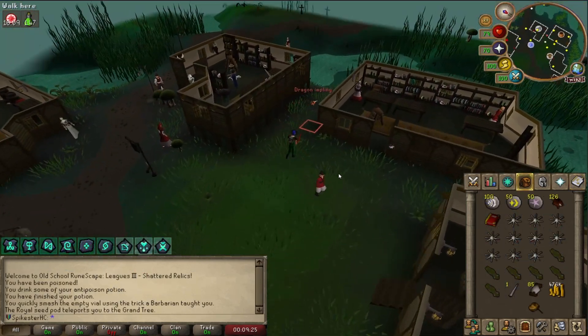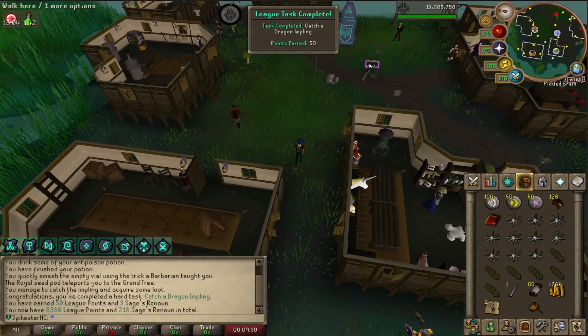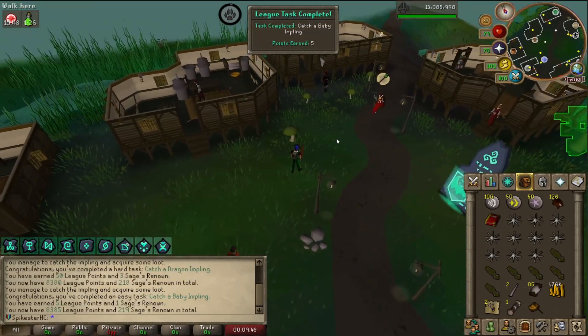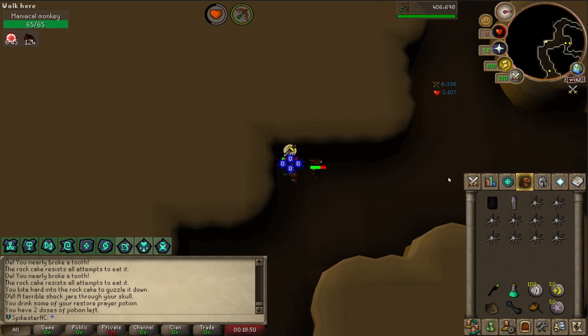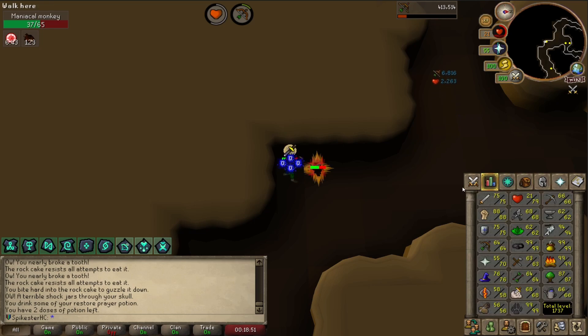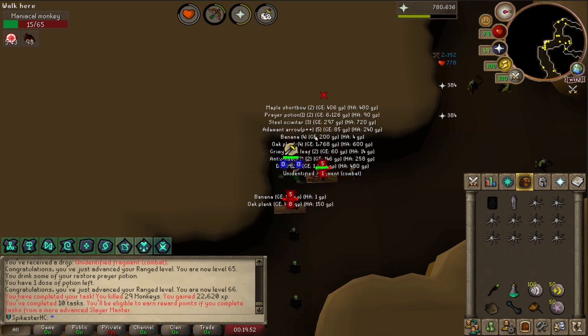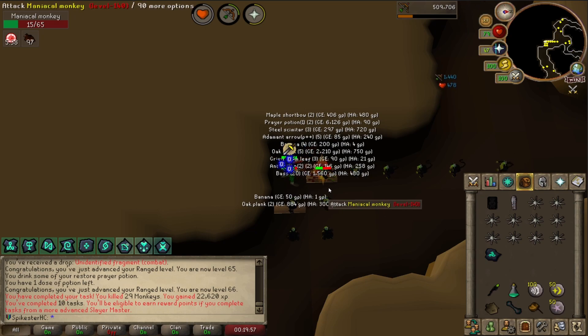I just spotted a Dragon Impling — running straight for it. I got Dragonstone Amulets, and that is a task. I'm in Canifis to make some Snakeskin Boots. There was a Baby Impling going past — another 5 points. I've got all the monkeys stacked up, Double Tap, Knife's Edge, I'm on 1 HP. 9,000 XP — nice. My monkey task is already complete. I don't think it's viable to keep getting new tasks, but I did get like 20k Slayer XP in about 30 seconds.